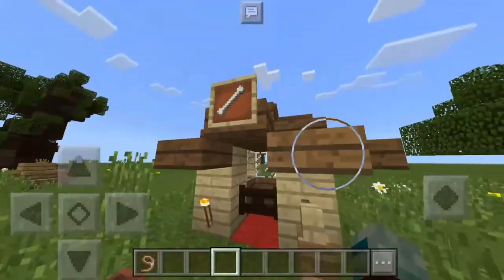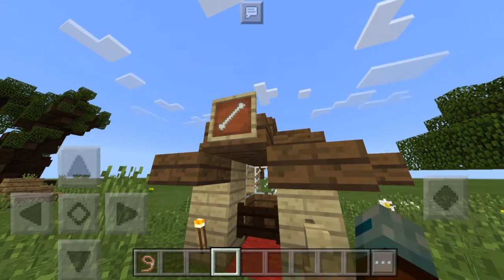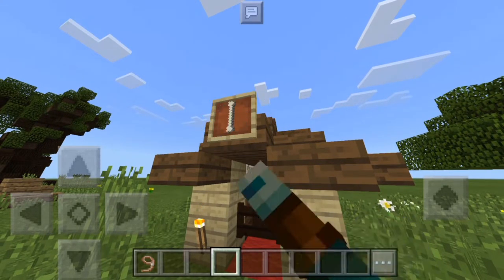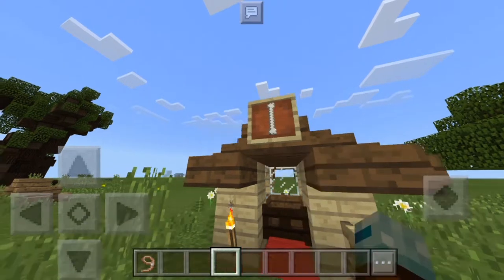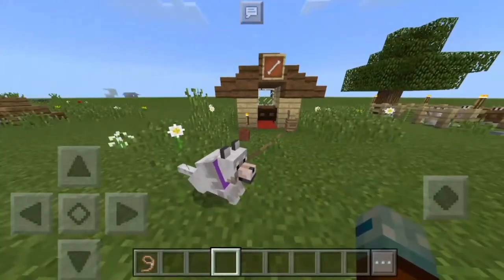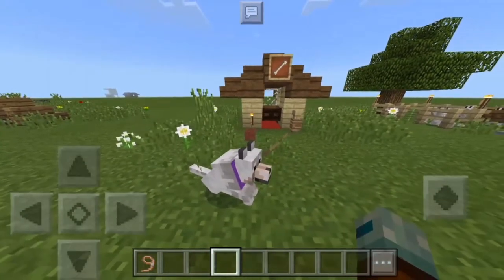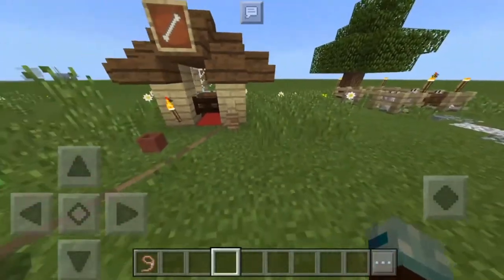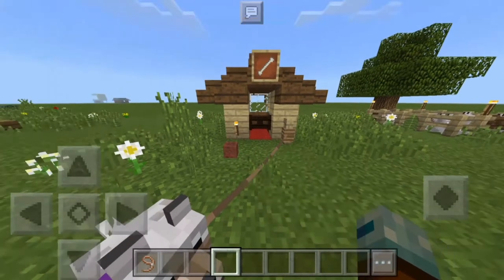The design looks nice - I've made a pointed roof with the slabs, which just looks really nice. You can put this anywhere in your garden or outside; it would look great anywhere. I've got a frame with a bone in it, because if you look at dog pens on Google Images you'll probably see they all have a bone on top to indicate it's a pen or house for a dog. I've also put grass around it to make it look more natural and real.